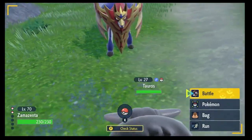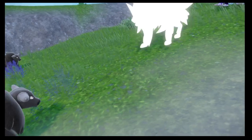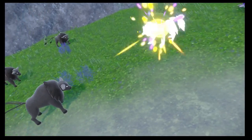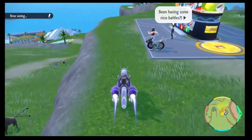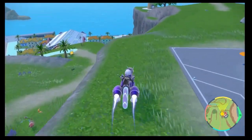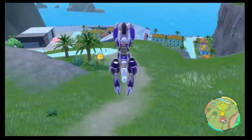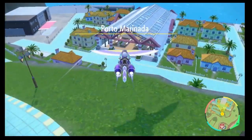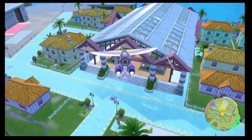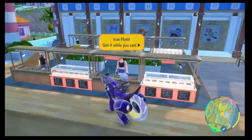Cool. We're going to run and — it just comes out, it doesn't even — yep, there it goes. Sick. Well, there you have it, guys. That is one of the held items for Pokémon to change forms. And as you can see, before I pulled up my Zamazenta, you've seen that I can also get the Iron Plate to change Arceus into a Steel-type. Again, this is the merchant you want to go to.